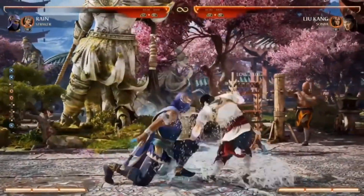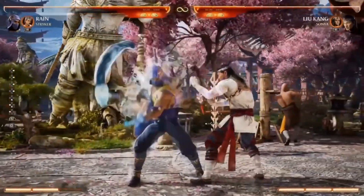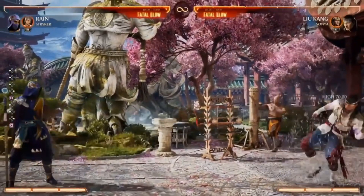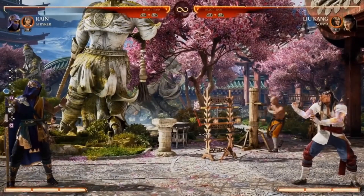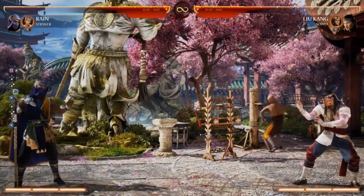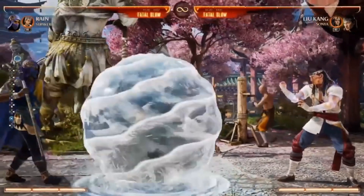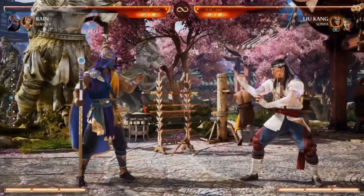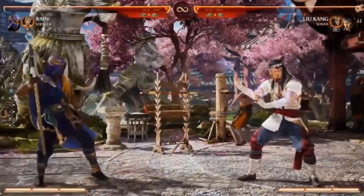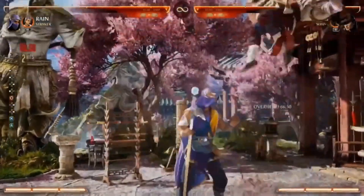That makes the full-screen projectile become an offensive tool up close too. If the opponent uses projectiles against him, he has a water bubble where he surrounds himself in water and any incoming projectile gets destroyed on contact. He can set it up as a stationary shield, or if you EX it, it surrounds him and travels with him so you can walk the opponent down and go into lows and overheads.